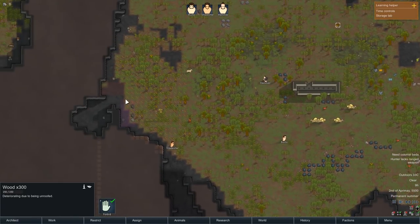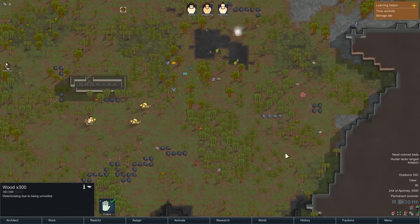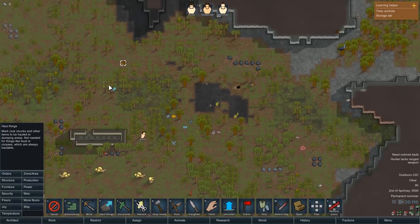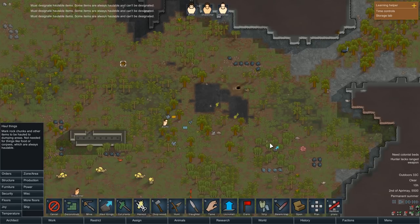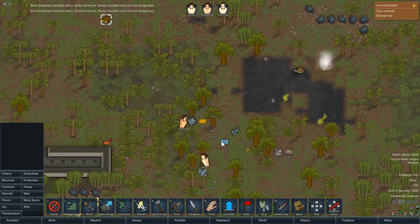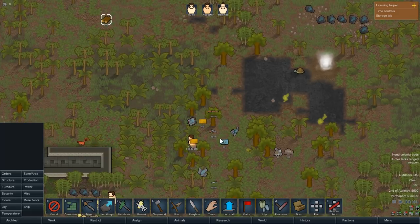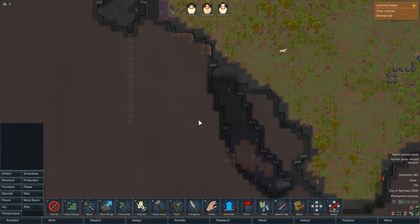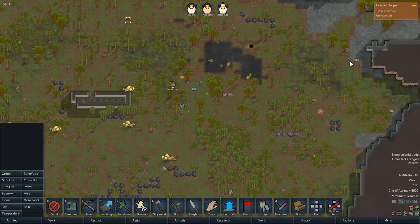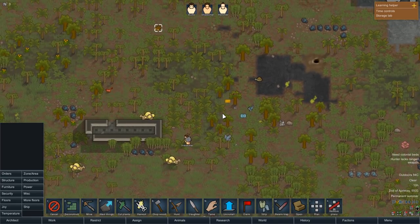I know dump stockpiles are not actual stockpiles, which is why I made two. They'll grab this stuff — we've got some turtles and other things. Everything that falls from the pods and came with your ship gets forbidden automatically, as well as things that drop off corpses. So you have to unforbid it if you want to collect it. Good to know.